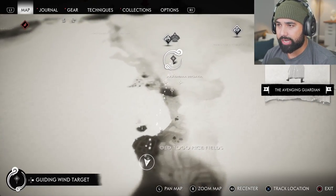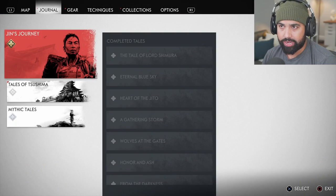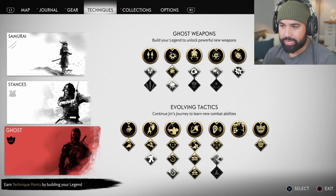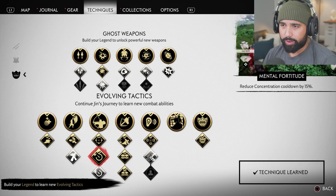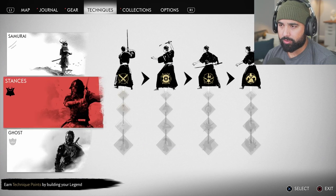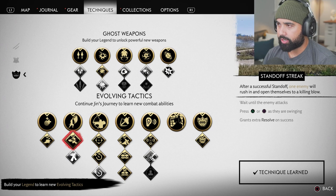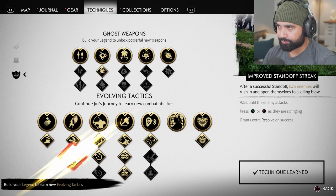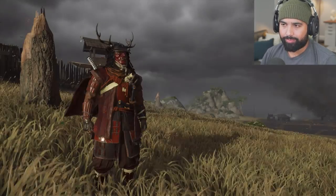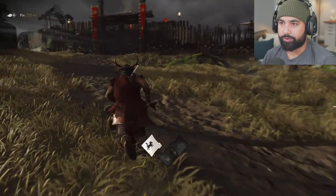I've gone online and searched it up and it's around this area, so that's exactly where we're headed. I have two technique points and I wanted to finish off one of my technique slots — the one for standoffs — so I can knock them out of the park and eventually get everything unlocked in this game.